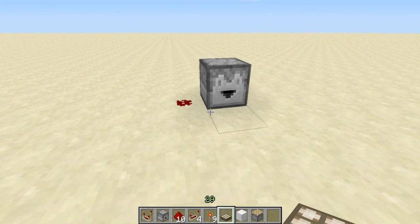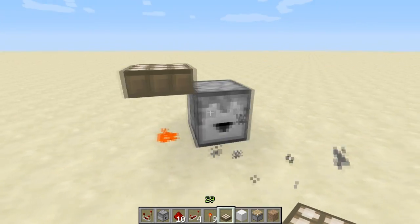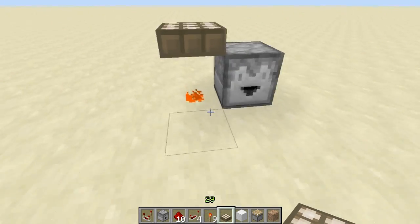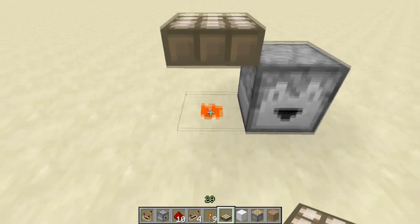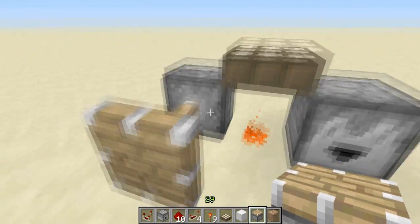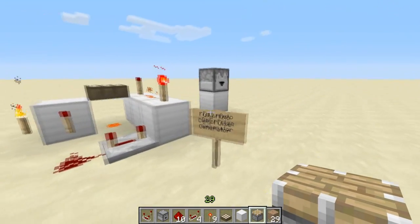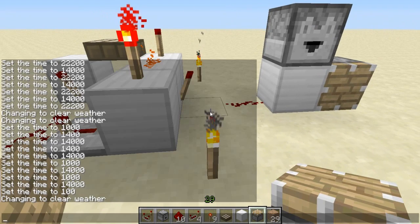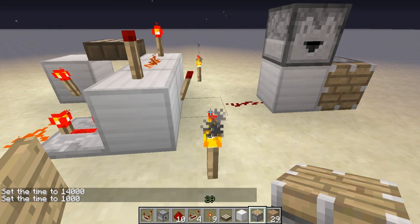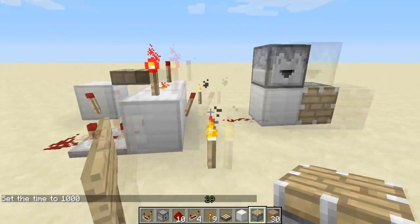You might think there's an easier way using just a daylight sensor and nothing else — and you're kind of right, but also wrong. If I replaced the machine with just a dispenser and a daylight sensor, yes I would receive a block and it would only spit out another block the next time it was daytime, just like this machine. However, the response is different — the redstone line continually stays on. To show this, I'm using a piston: we don't want it to stay continuously extended, we want it to quickly extend and then retract. Setting the time to night and back to day — that's exactly what we wanted: the piston came out and then came back in. That's the difference between the two methods.